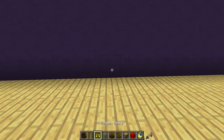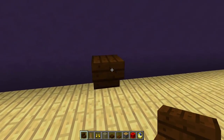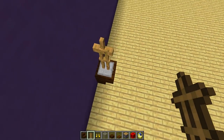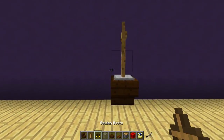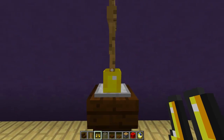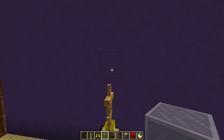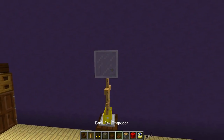So what we're going to do first is place an upside down dark oak stair like this. Then we're going to get an armor stand and place it sideways on the stair like that. Then we're going to get our golden boots and place them at the bottom. Above this armor stand we're going to place a piece of light gray glass right there.